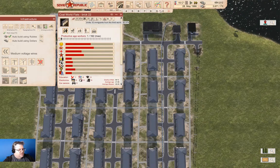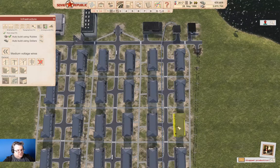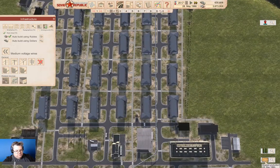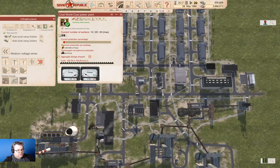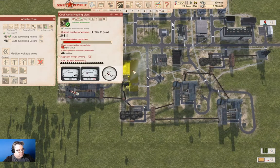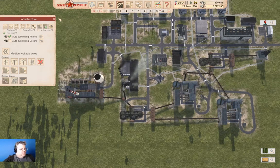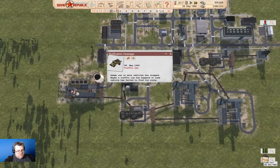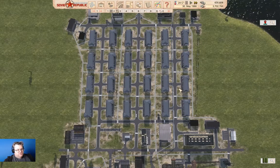I think we'll just grab some more of these guys. You are producing. You have a full supply of coal. You have a full supply of coal. You are filling in. We now have coal production over here. I'm probably going to need a university or something over here as well.